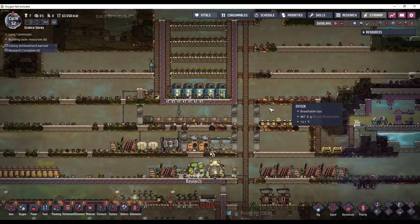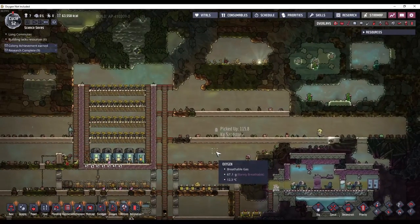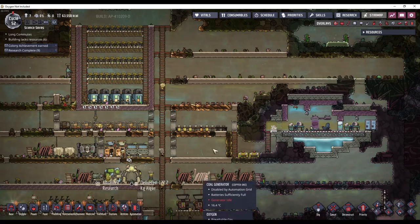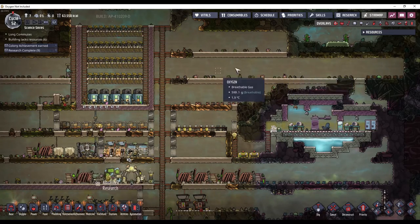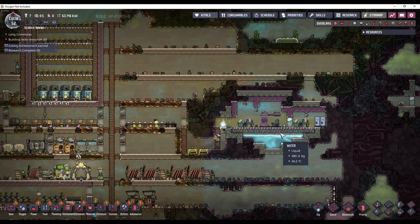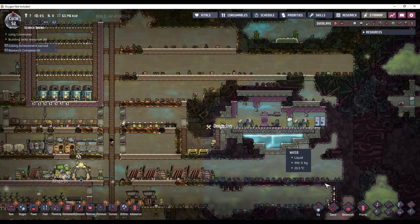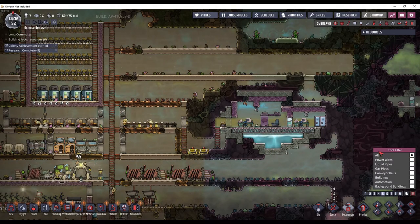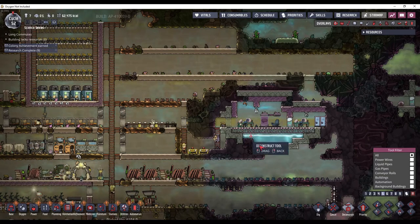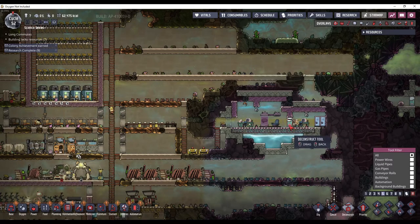I've explored a little bit more of the map now, and it looks like the most convenient place to put all the generators is going to be right in this area. I also submitted a bioscan on this door to open it, and I'm probably going to deconstruct all of this stuff. With the mod that I have — deconstructable points of interest — I can deconstruct some of this stuff.